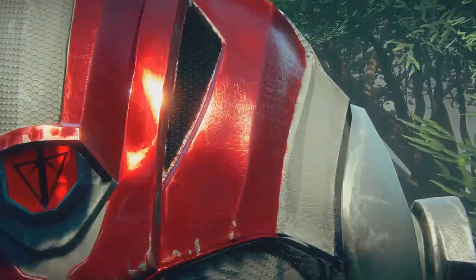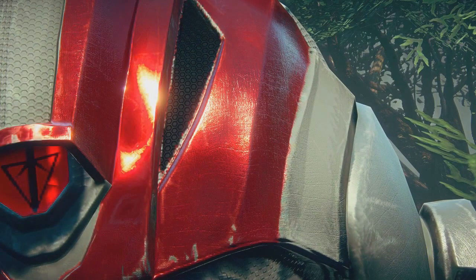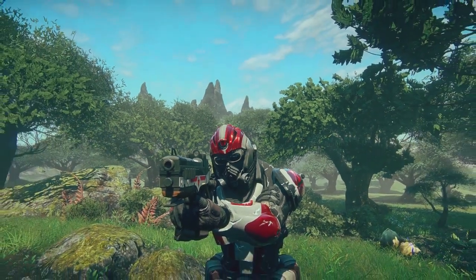As we zoom in on this helmet, notice the different material types. The red paint has a different metallic sheen than the gray, and notice how the rubberized material also has very high detail. That all remains even if we zoom out.